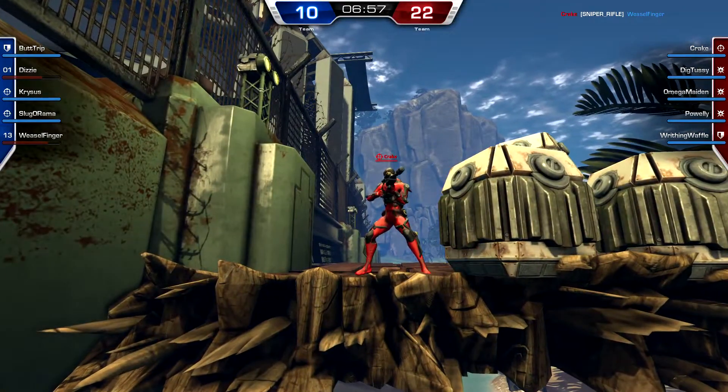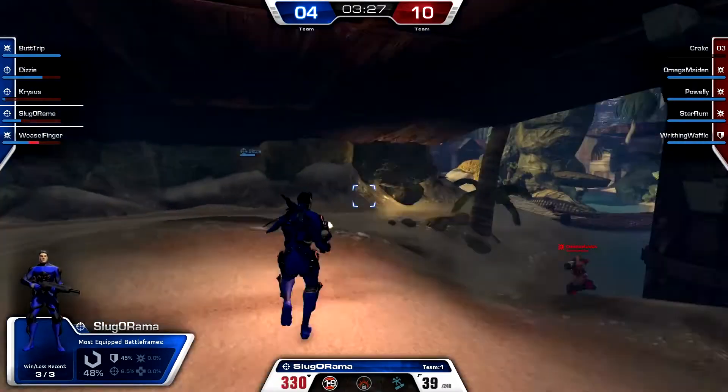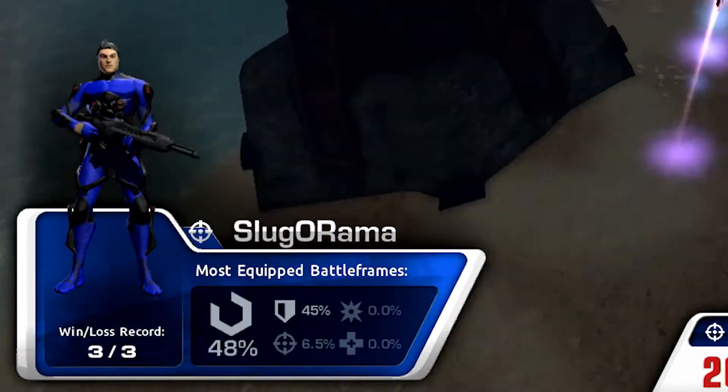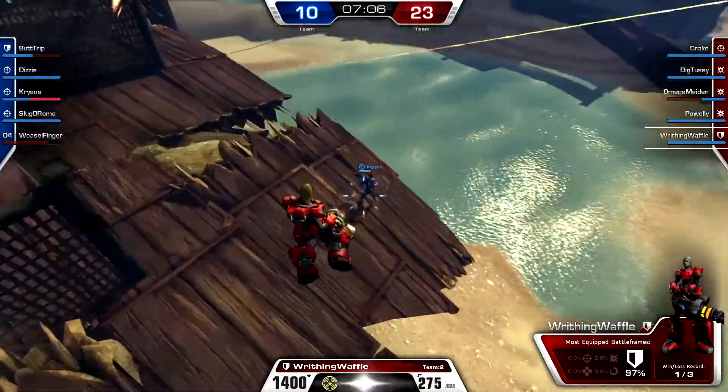Broadcasters will also be able to hit P to bring up the player card for whatever player they are watching. This player card will include information like their overall wins and losses, what battle frames they like to play the most, and whatever other information that shoutcasters will be able to use to make the match more engaging.